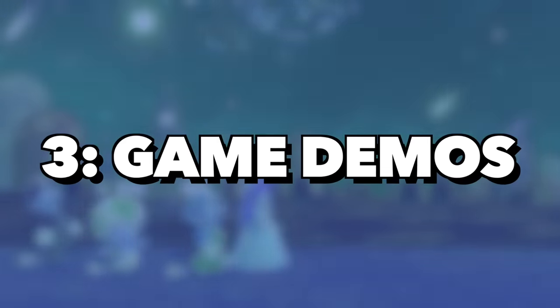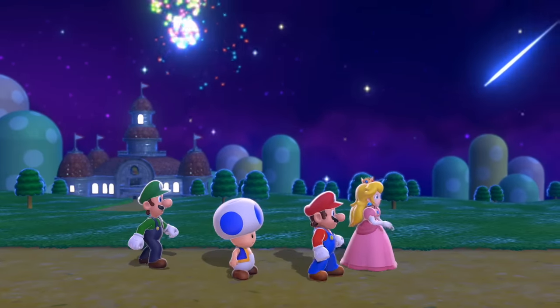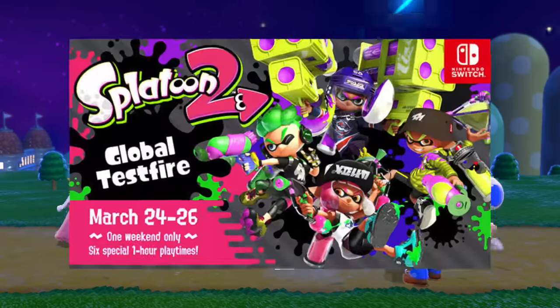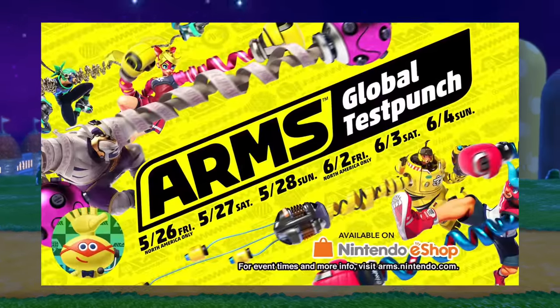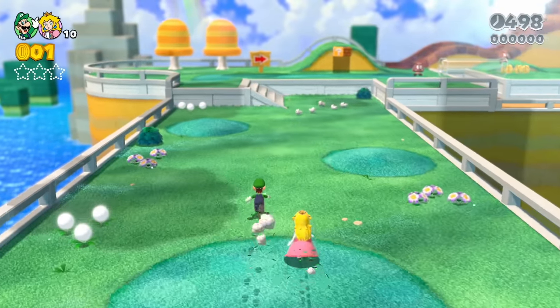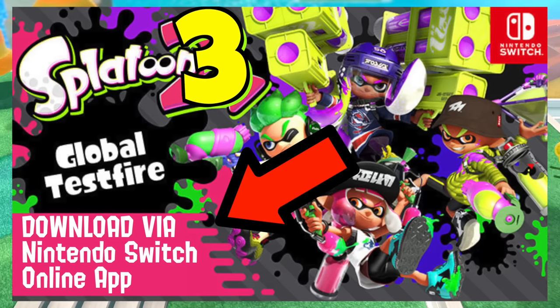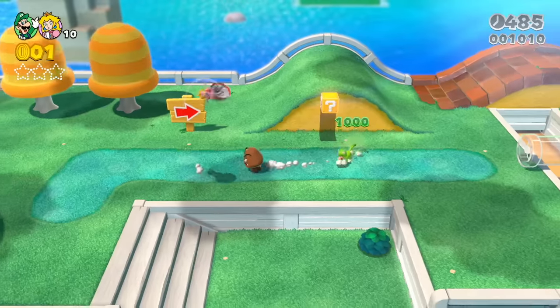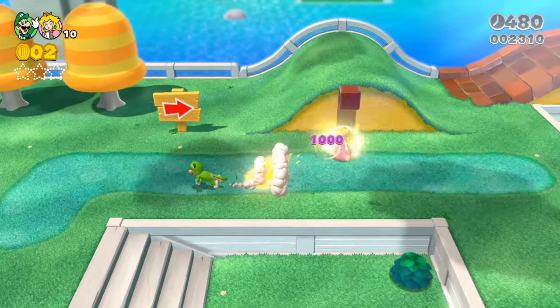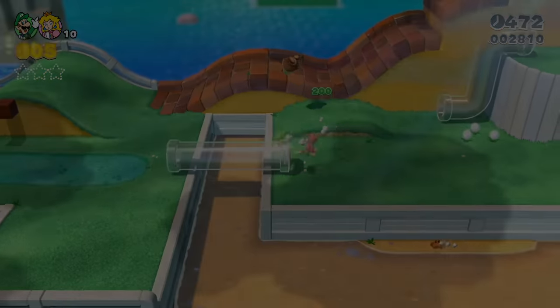The third thing I want to talk about is game demos, specifically online tests. We all know Nintendo loves to test the online for their future upcoming titles. Splatoon 2 got the global Splatfest, ARMS got the Global Test Punch, and most recently Nintendo Switch Sports had a demo as well. What if Nintendo has an upcoming game they want to test the online for — let's take Splatoon 3 — and instead of just making the demo available for everyone, it costs some platinum points to download? It would be a great incentive for people to complete those missions, since a lot of people love jumping into these free online demos.